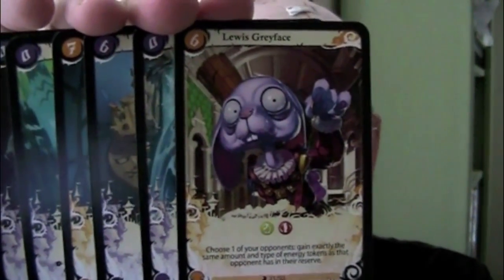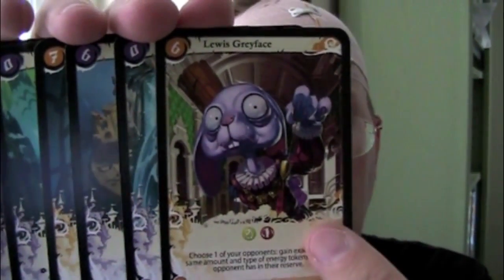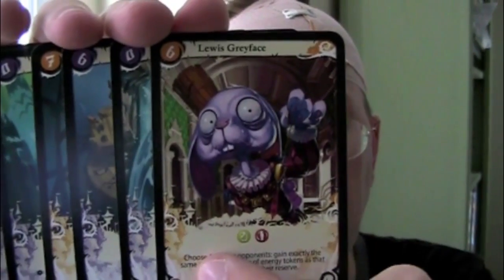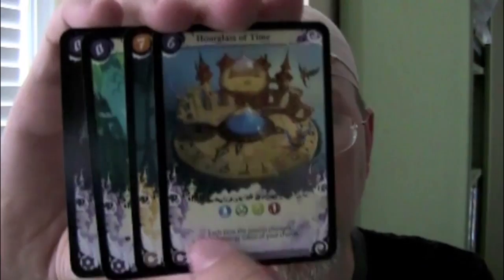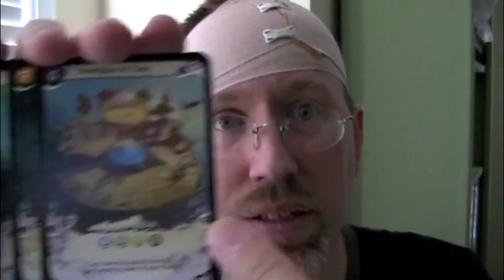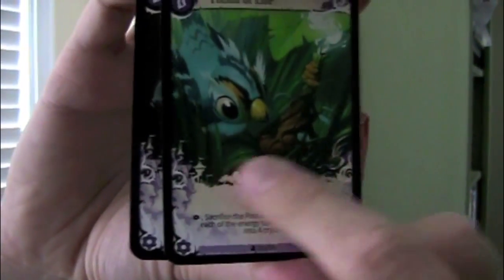Each card in Seasons has a symbol in the lower left-hand corner that indicates when the power on the card takes effect. If the card has an arrow, that power takes place when the card comes into play. If it has a circle, that power takes place continuously — like a circle going around and around. If the card has a gear, that card has an activated ability that can be used once per turn.